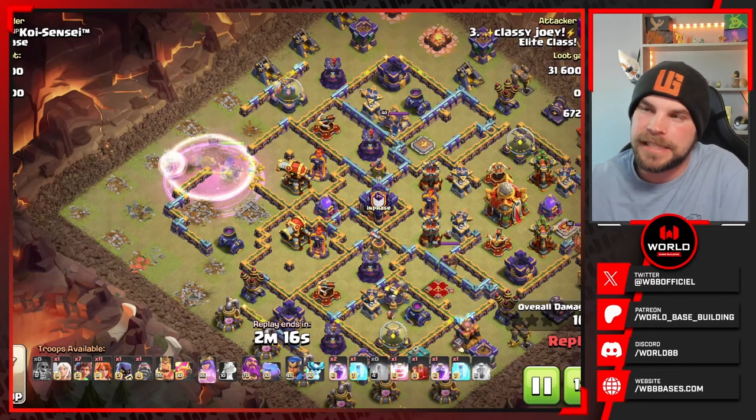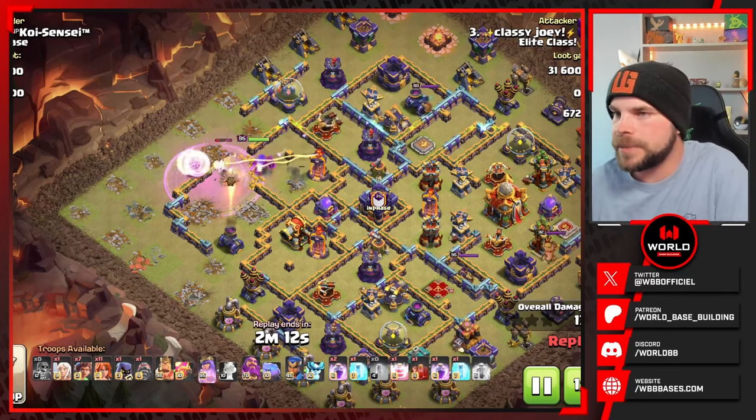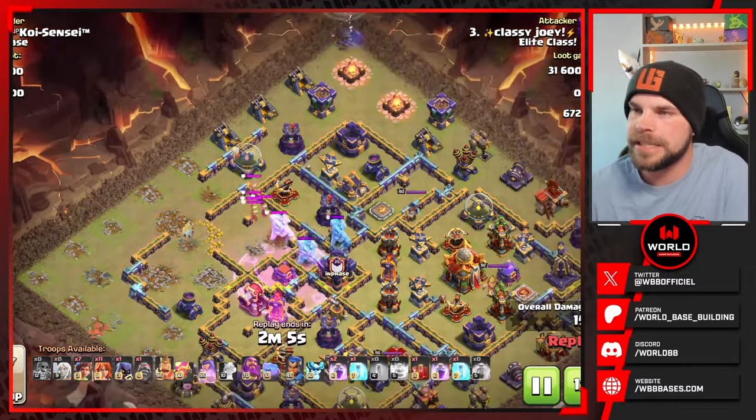Not sure that was totally necessary but it does save the Unicorn. Unicorn still alive. Queen getting through the Ricochet Cannon, down it goes. She'll push in, grab the multi. Nice pathing there for the Queen's initial push. She does go with the recall as the CC troops come out.